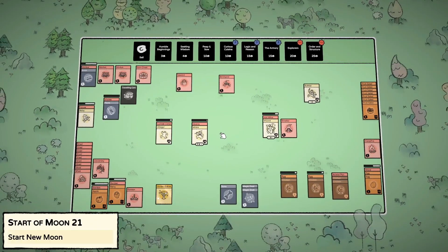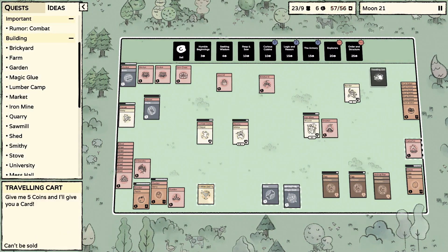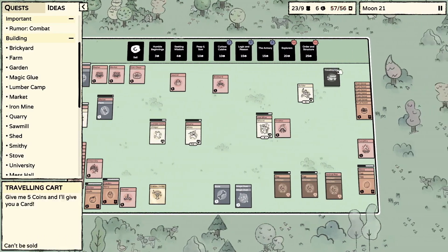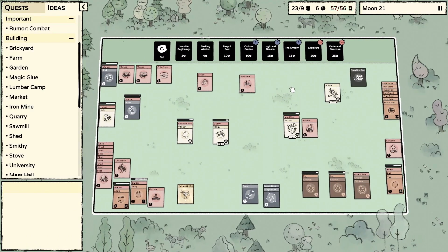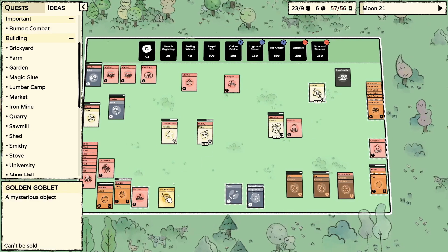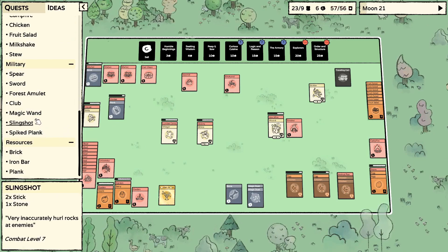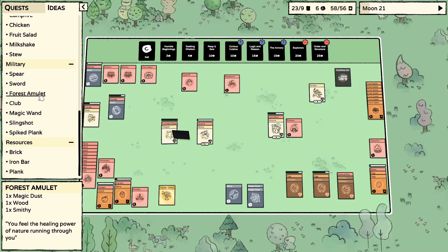Another traveling merchant — I actually kind of like that they're giving those out more often. He's arrived three times now, which is more than I think I saw him in my entire last playthrough. We already got the golden goblet from him though, so I don't think we're going to be spending a whole lot of money.